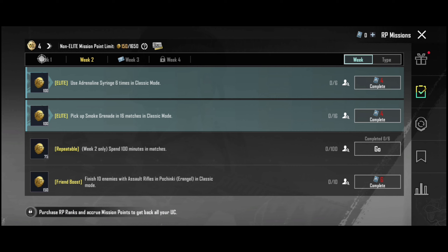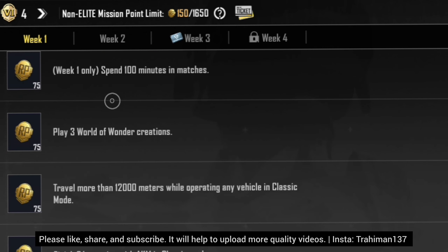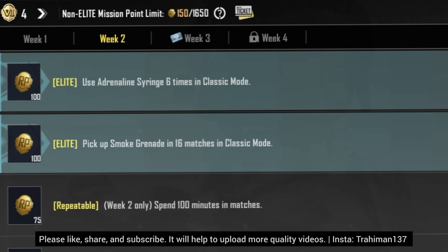The first mission is to use Adelaine synergy 6 times in classic mode. You can purchase Adelaine synergy from the shop and easily complete this mission.